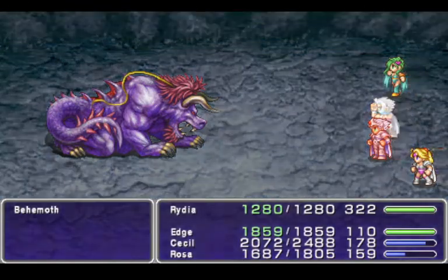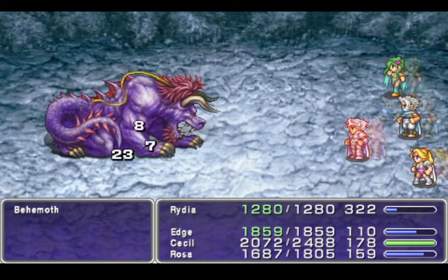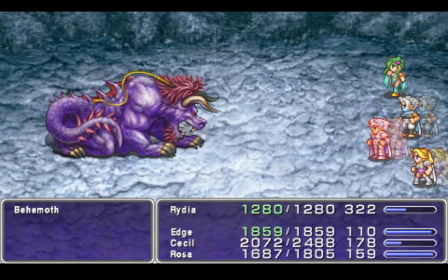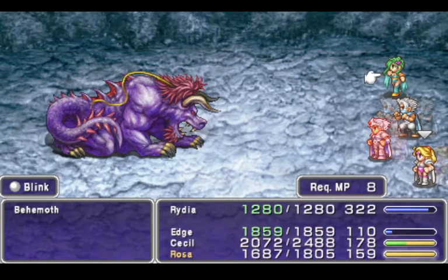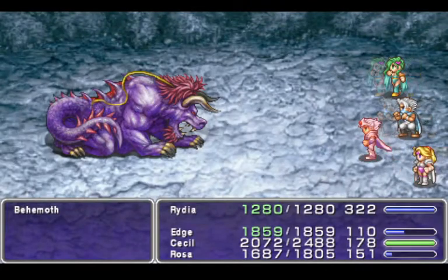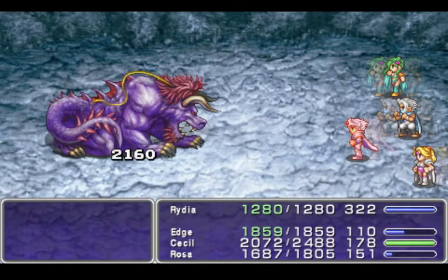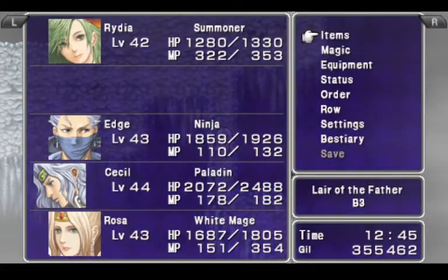I'm gonna re-up Mirage on you, just because I can. Re-blink Rydia. Goodbye, Behemoth. Okay, Rydia gets levels. And Rydia has learned Fira. That's cool. We don't have anything in the beast area, actually.